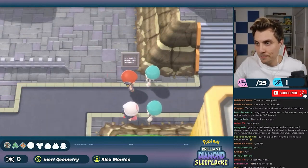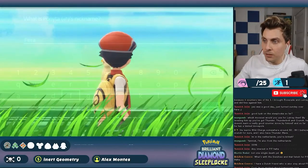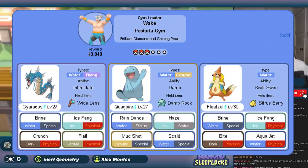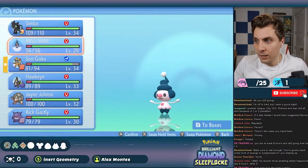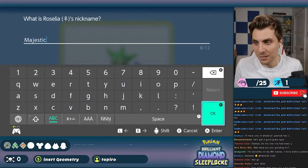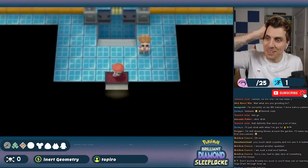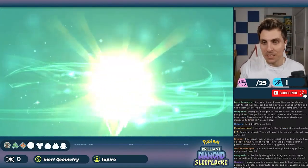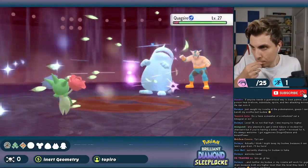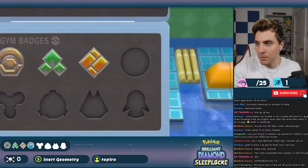With that done, we helped Dawn with some Galactic Grunts in Veilstone before heading to Pastoria City, catching a Ponyta on Route 214 nicknamed Ferrari. At Pastoria we quickly realized our party had no Grass-type to handle the gym, and knowing Crasher Wake had a Quagsire we couldn't rely solely on Luxray's Electric attacks. We flew back to Twinleaf Town, went to the Underground and caught a Roselia nicknamed Majestic, then headed back. We dealt with all the gym trainers easily, and before reaching Crasher Wake, Staravia evolved into Staraptor. Luxray handled the Gyarados, Roselia dealt with Quagsire in one hit, and Luxray came back for Floatzel. Fourth badge earned — once again without a single casualty.